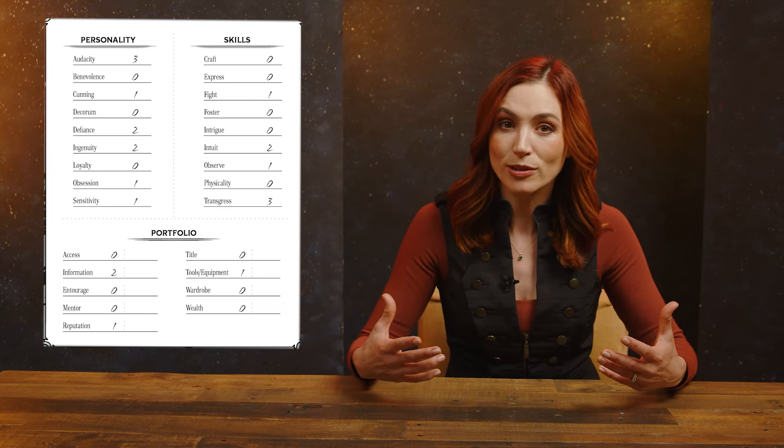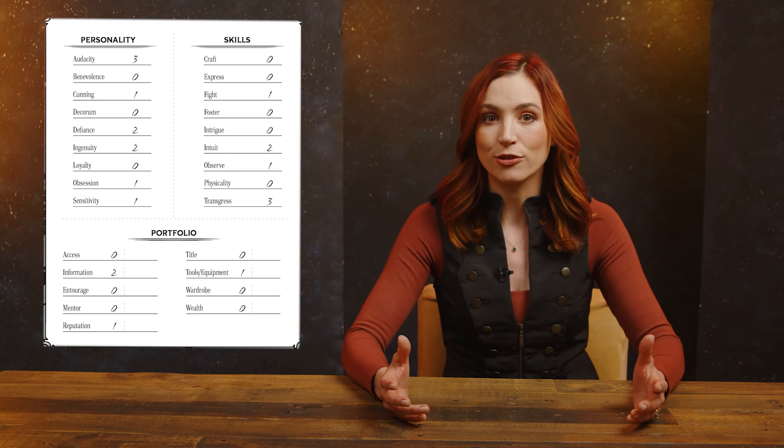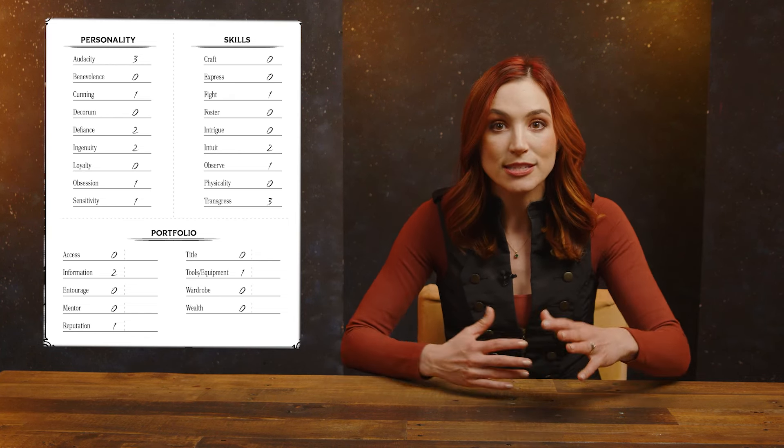If you're trying to intimidate a highway robber — well, if you had any wealth left in your portfolio, maybe you could bribe them — but instead you'll propose rolling audacity plus physicality. A two audacity and one physicality gives you three D6s. And maybe you have a modifier from a set of brass knuckles, and the GM gives you four dice. This is an important roll. You can't let the highwaymen steal the precious goods in your pack, so you decide to use passion, adding a passion die to your sheet and adding two more D6s to your roll.